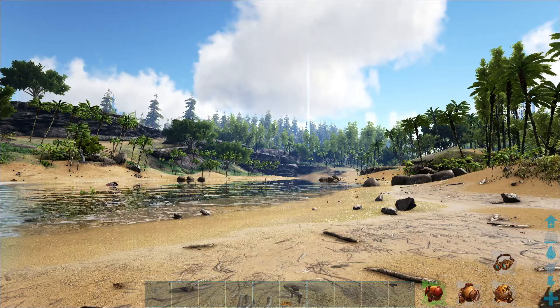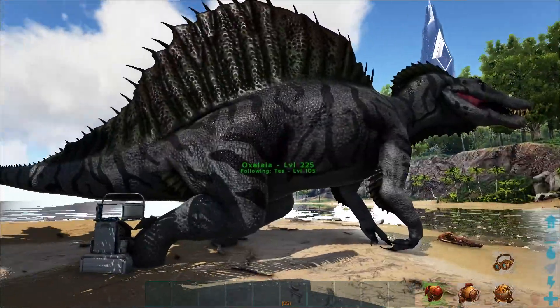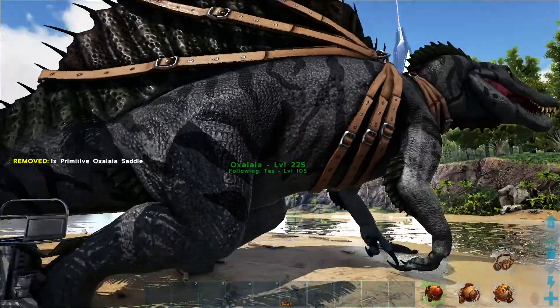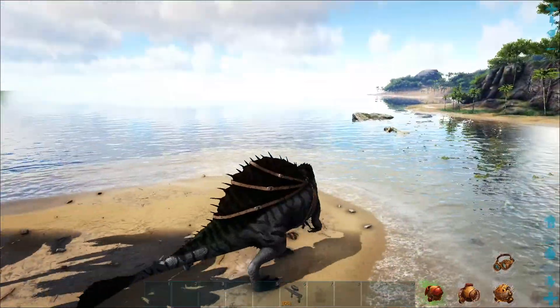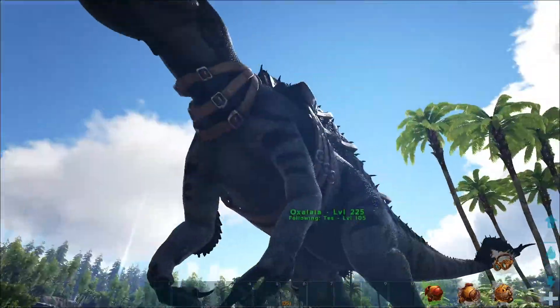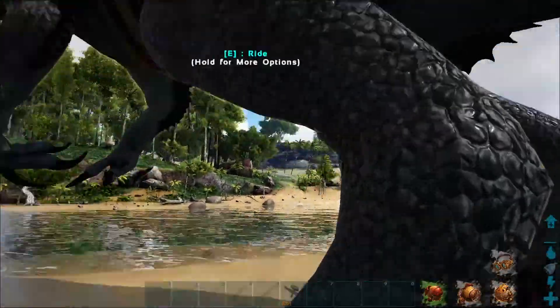Hey, welcome back everybody. Sian here again with another Creatures 2 Creature Spotlight video. We're up to the Oxalaya, which this beastie relatively recently went under a little bit of a rework — not so much on the abilities of the creature, but the looks. And I have to say, it was very well done. I love how this turned out.